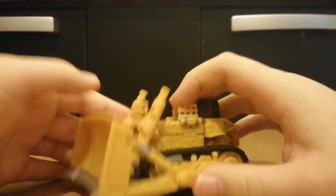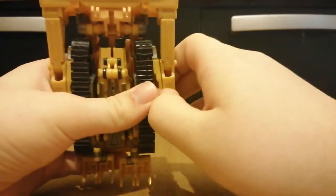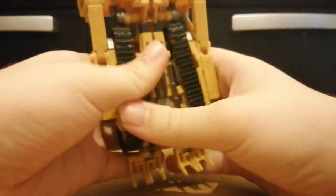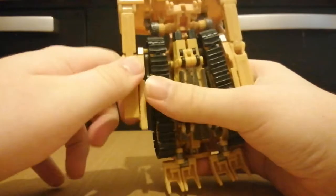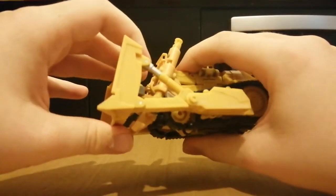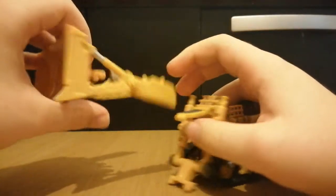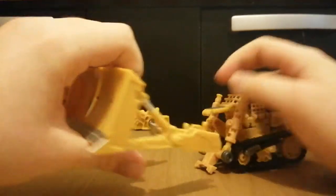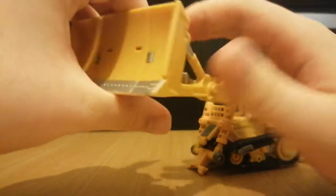To do that we're going to come under here, split and unplug the bits and the treads, and move apart the plow. This does come apart really easily — it's just on a little hinge. I think it's easier to just take this bit off, so I'm going to transform it last.